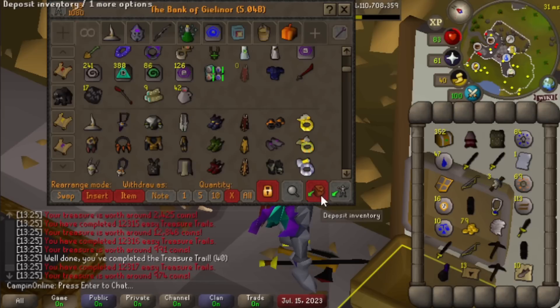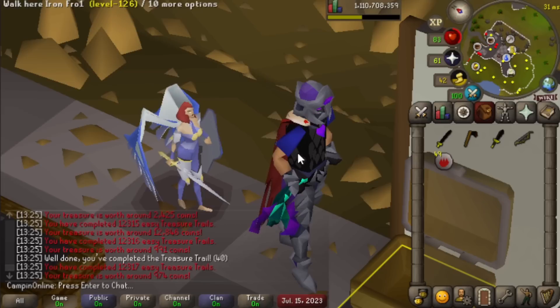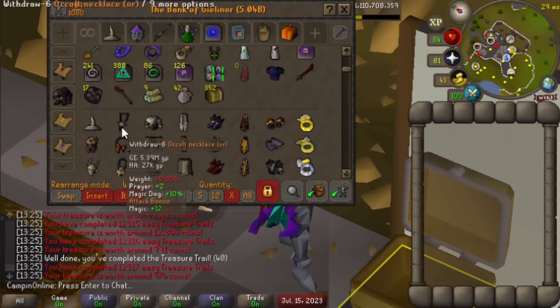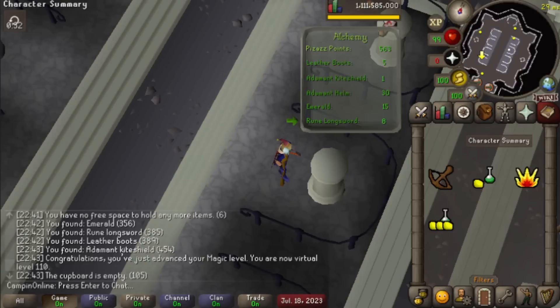Never lucky. Surprising we didn't get anything good there, actually. A little surprising for how many we opened. A viewer recommended we open a hard casket, and we got an ancient plate skirt. Very nice. That's a good use of 100 bits.